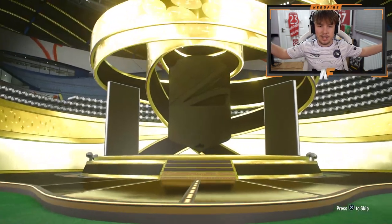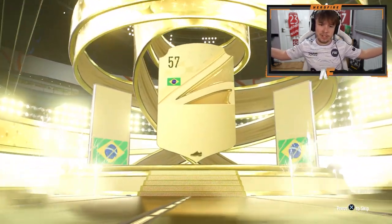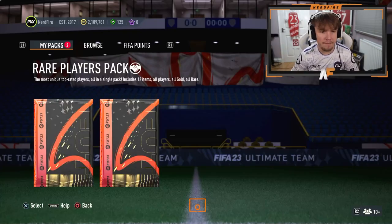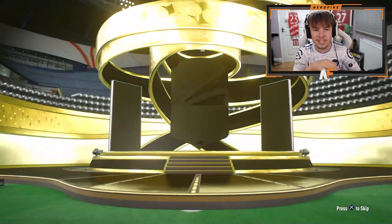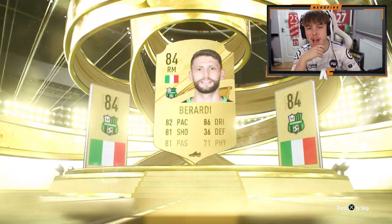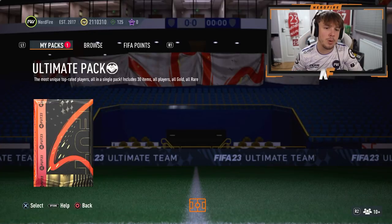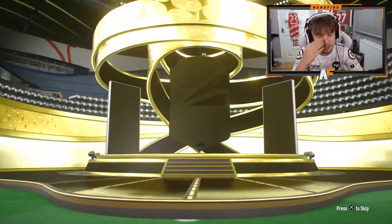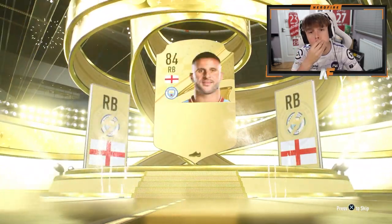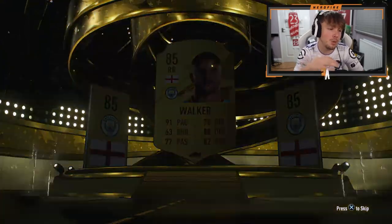This is the final 81-plus out of 30. Can we end on anything good? At least boards. Brazilian striker is going to be Gabriel Jesus. Then a 50k pack, tradable, and an ultimate pack. Nothing special in the tradable — it's going to be Baradi, who's an objective player this week. The ultimate pack — surprise me, give me a Centurion. It's Kyle Walker, 85.